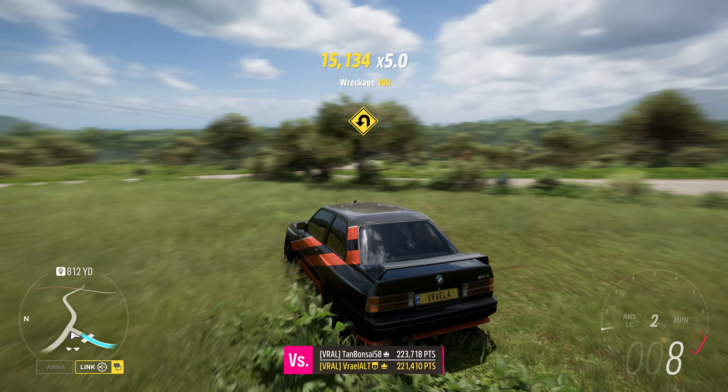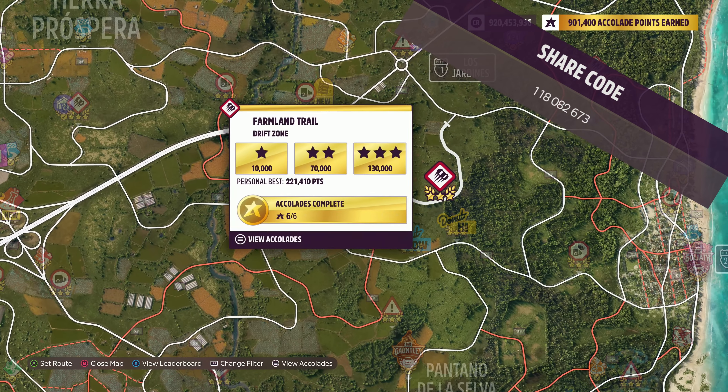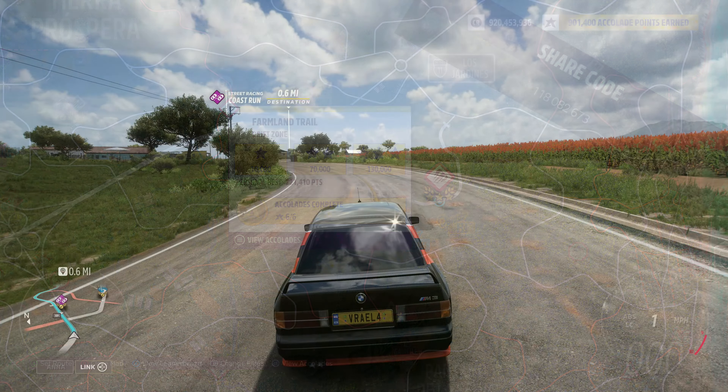The vehicle used today is the 1991 BMW M3. The share code is on the screen now, and the drift zone we're doing today is the Farmland Trail Drift Zone.